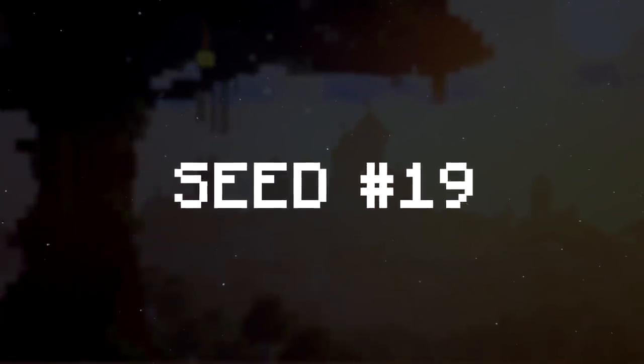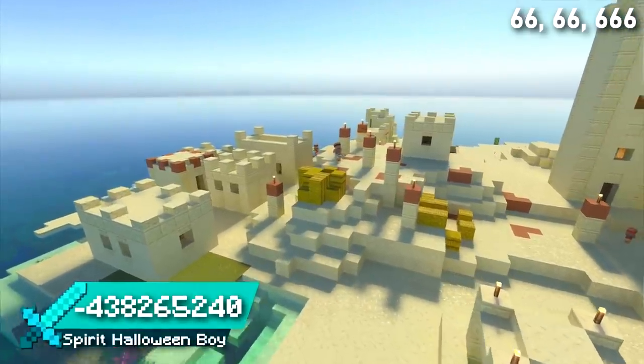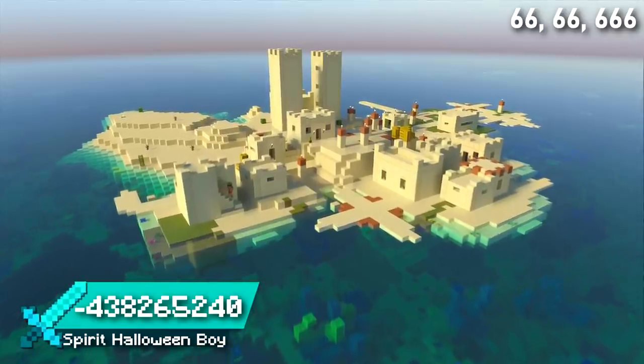Seed 19 has a desert village island surrounded by beautiful coral reef. If you had to be a villager stuck on this island, I think you'd be pretty content.